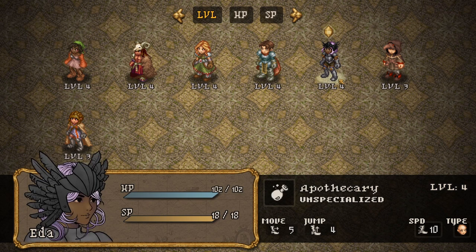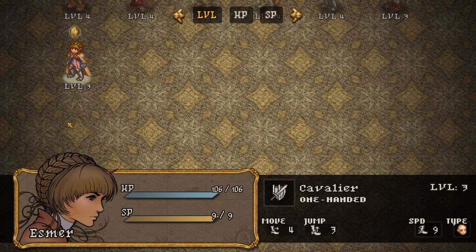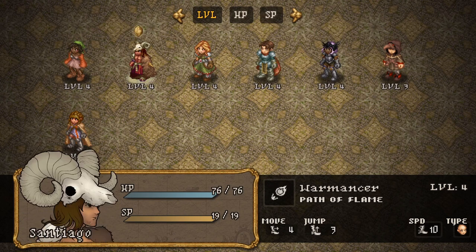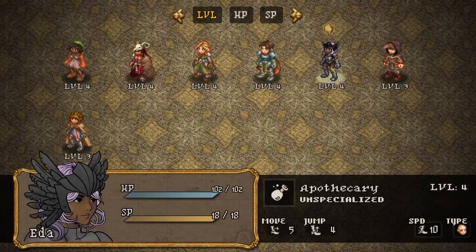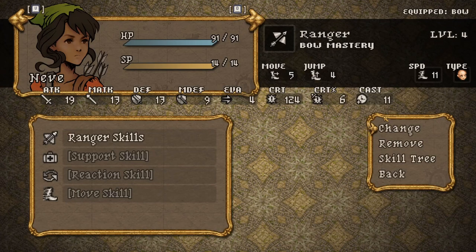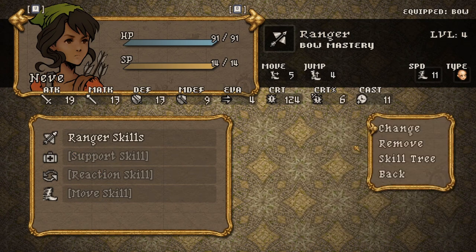After this, we have the Tavern, where you can listen to chatter, which basically is like history background stuff and general extra lore bits and pieces. And you can also take on contracts, which are basically side mission battles, which give you extra loot and levels for being completed. They also have some funny little stories attached to them sometimes. The other menu is the main menu troop management kind of screen, where it's got all the usual options, like your settings and stuff like that, where you save.